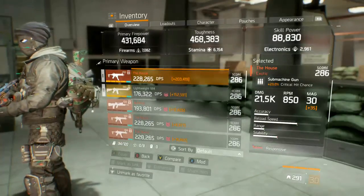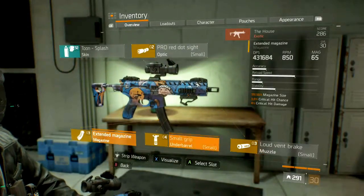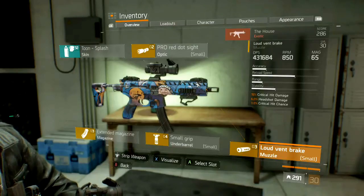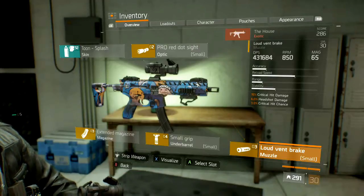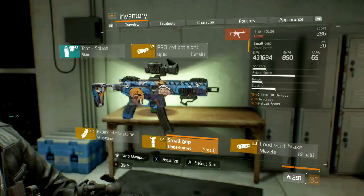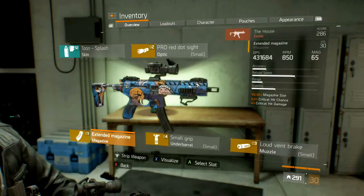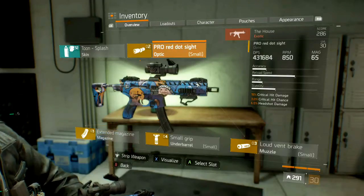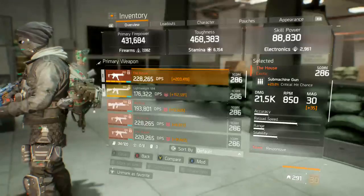For the most part I'll be running The House. The weapon mods on The House are: Loud Vent Break, Small Grip, Extended Mag, and Pro Red Dot Sight. The RPMs are stock at 850. Loud Vent Break gives 19 crit damage, 6 headshot damage, 3 crit chance. Small Grip gives 19 crit damage, 2 accuracy, 5 reload speed. Extended Mag gives 119.5 mag size, 3 crit chance, 4 crit damage. Pro Red Dot Sight gives 19 crit damage, 3 crit chance, 6 headshot damage.